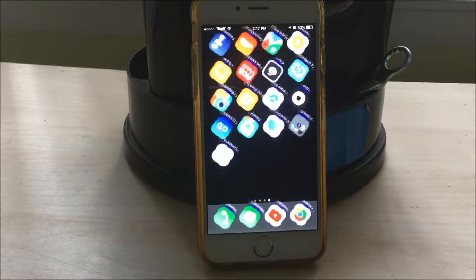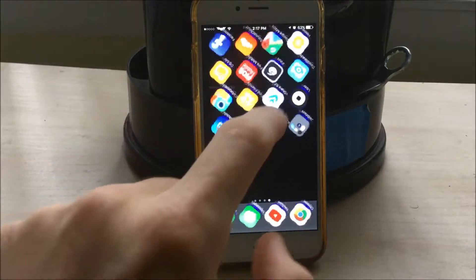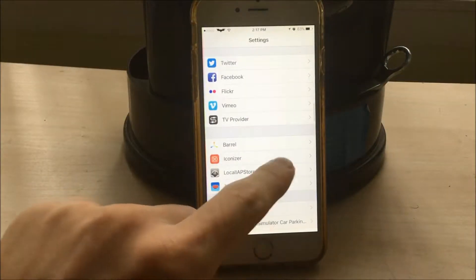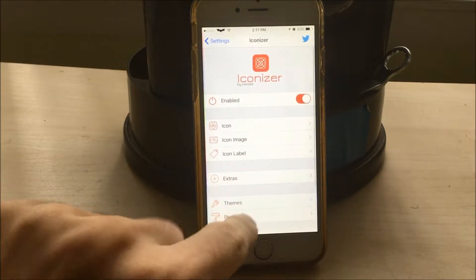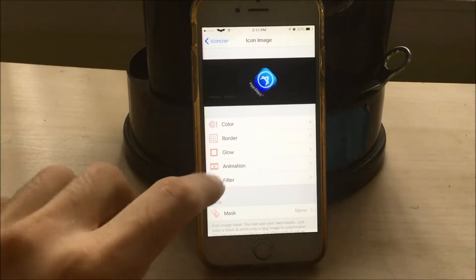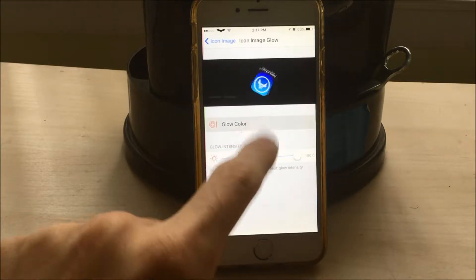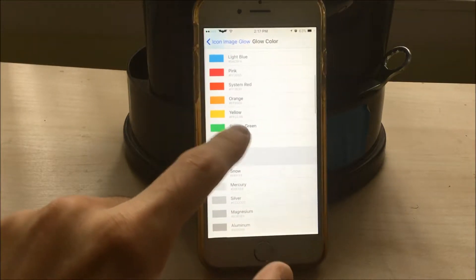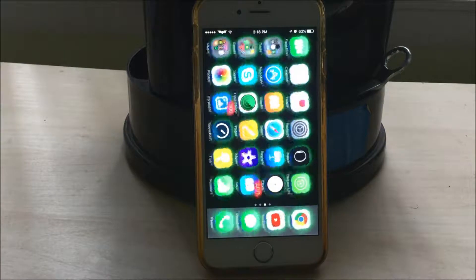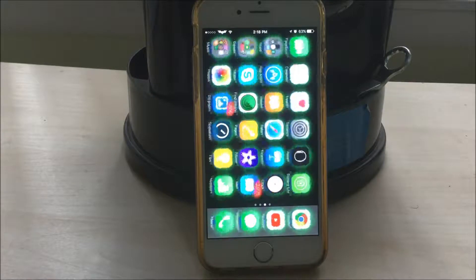The next tweak you can get from Cydia is called Iconizer. It basically makes your whole screen go crazy and every single app animates itself. It's a cool way to pull a prank on your friends. It's useless but pretty cool. If you have it enabled, you can also put a background glow on the app. For example, if I choose glow color to system green, you see the app is green in the background. And if I take the spinning animation, they'll just be stable with a green background glowing color, which is amazing. Get this at your own risk — it's probably going to make your battery die quicker, but it's a pretty cool way to stand out.